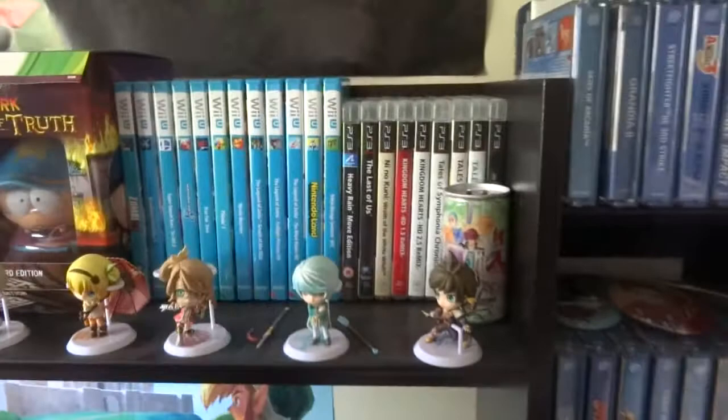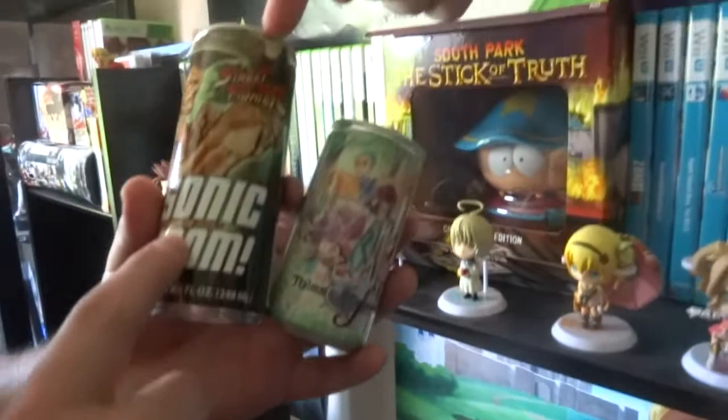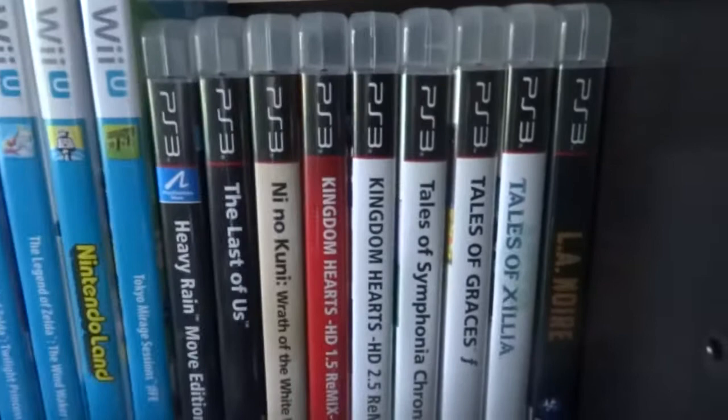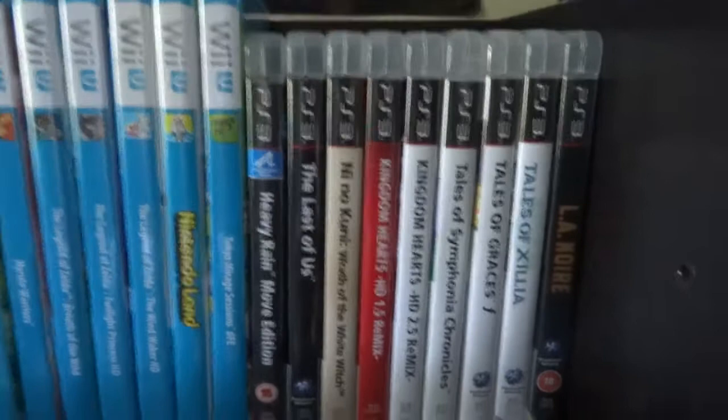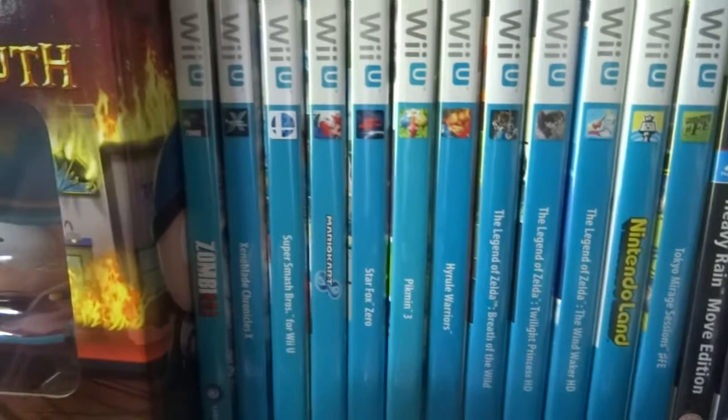These are now more modern games. The Wii U games are all excellent: Tokyo Mirage Sessions, Xenoblade Chronicles X, Mario Kart, Smash Bros, and Star Fox Zero - that's the one we can burn. The Grand Wizard Edition Cartman figure from South Park - I'd love them to do a Fractured But Whole version. Who would you have? Butters. And then the Tales of Symphonia figure - Lloyd Irving.